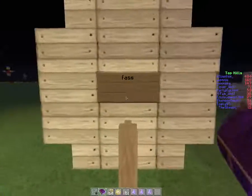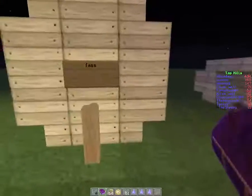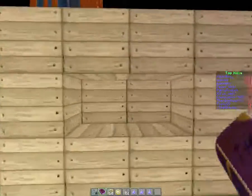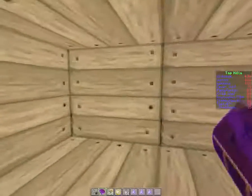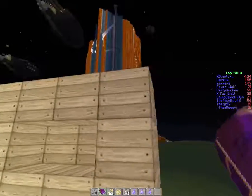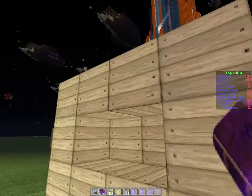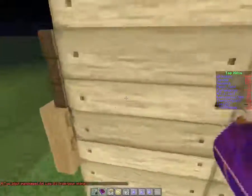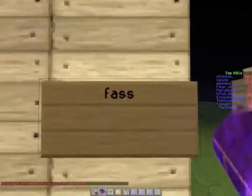There are two different versions: the big barrel and the small barrel. For the big barrel, you can see I just built half of it here. It has to be empty in the middle, and four blocks of one of the variants of wood — which you need for barrels, because there are three different kinds of barrels, which I will explain. Then you need a sign in the front which says FASS. Normally it would be 'barrel', but this is a German server, so it says FASS.